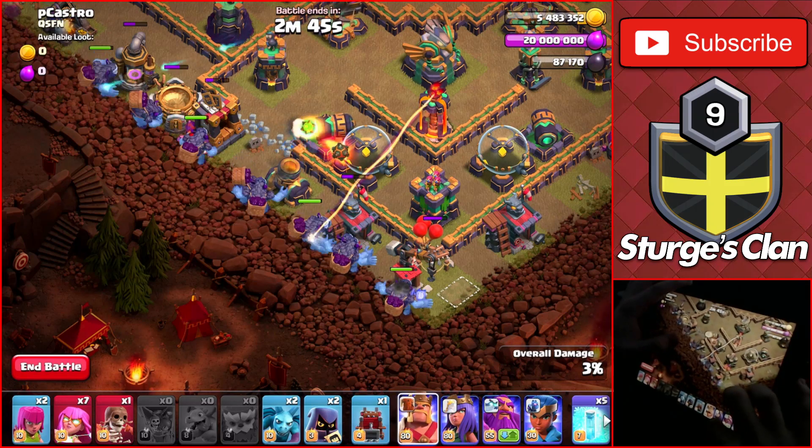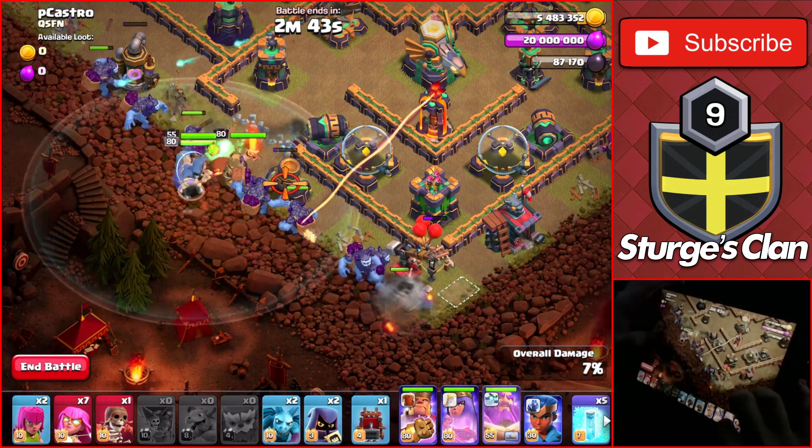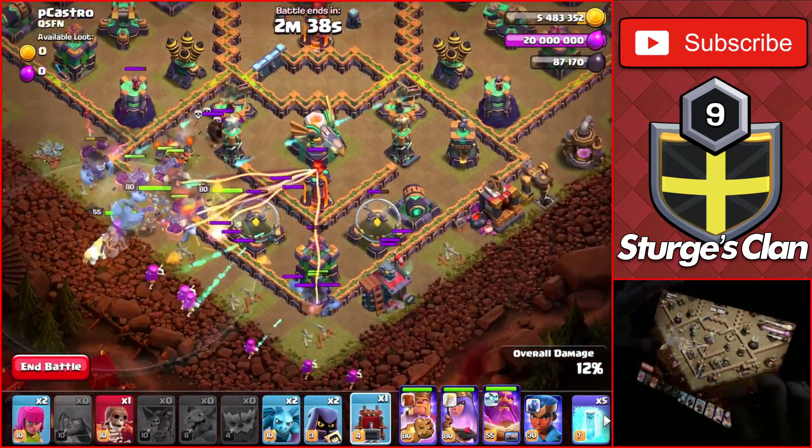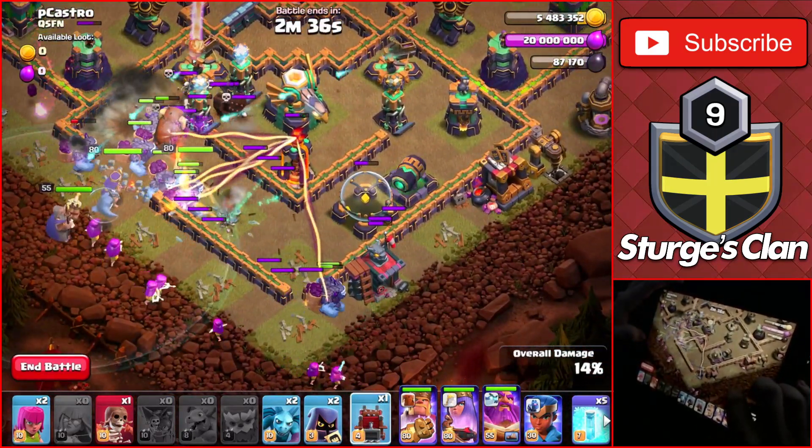Drop the king, the queen, and the warden around the area of the wall break, and spread the rest of the super archers towards the bottom of the base. As the troops head into the base, wait a few seconds.